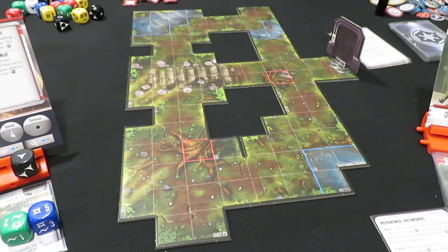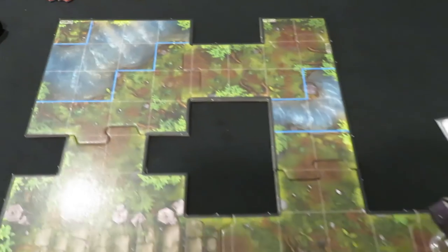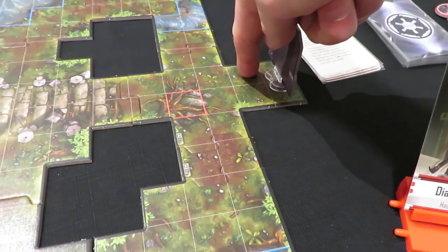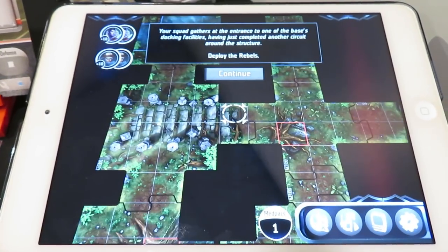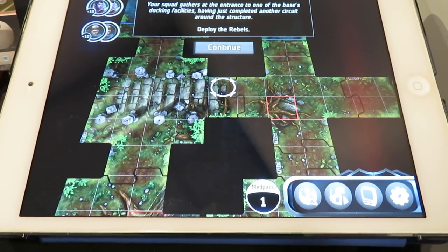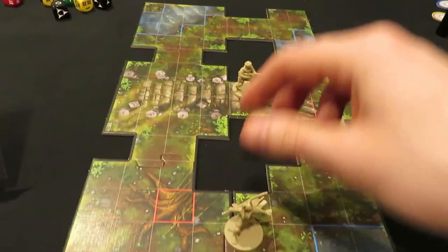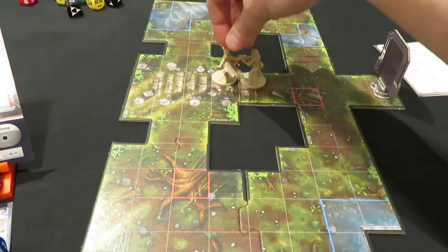The entire map is now set up. I'll give you a quick pan — there's a door over here; I've added an end cap which isn't part of the official setup but helps the door sit properly. Everything else is set up exactly as the app instructs. The app says your squad gathers at the entrance to one of the base's docking facilities — deploy the rebels. I'll place one hero there first and then place the second adjacent.